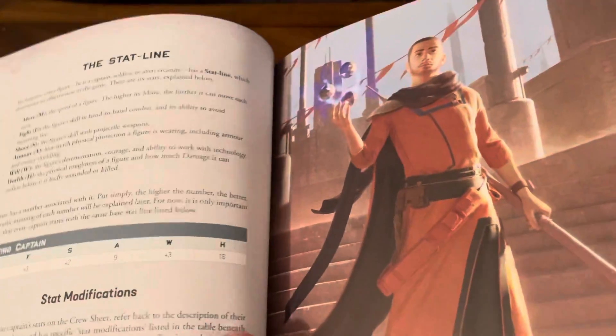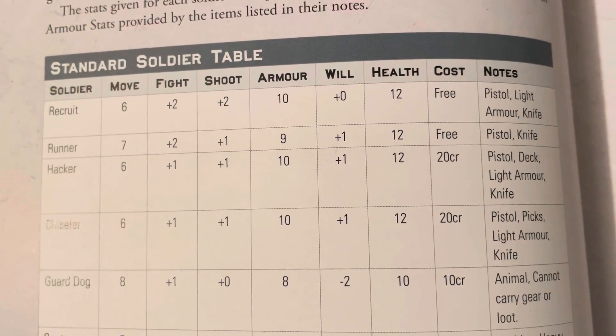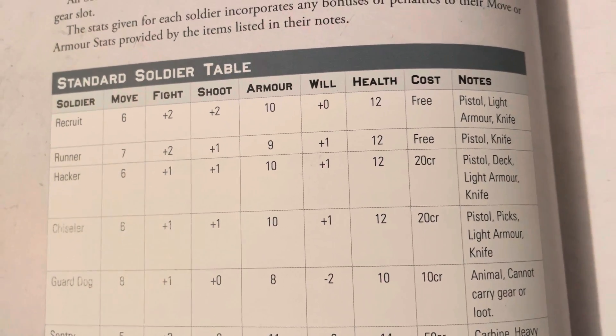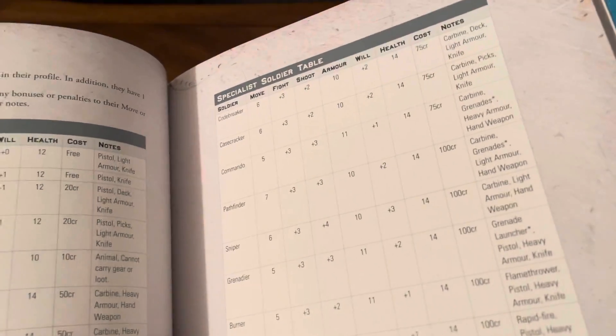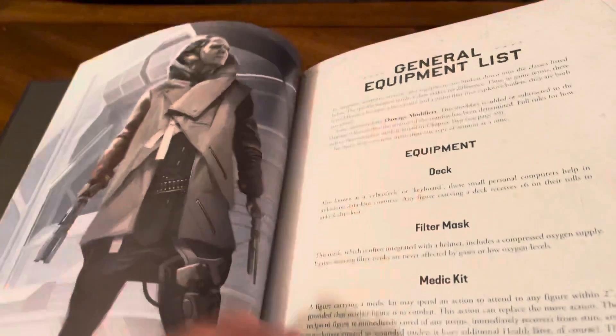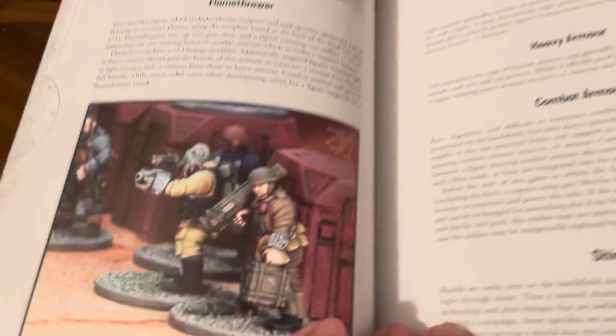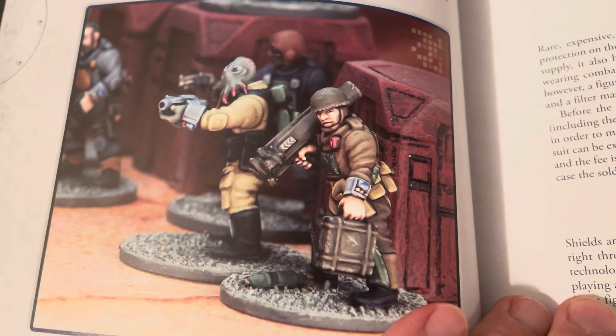There are different character types — rogues, veterans — choosing counters, stat lines. Easy to understand charts: soldier, move, fight, shoot, armor, will, and the cost. Beautifully painted miniatures throughout.